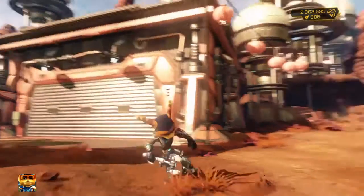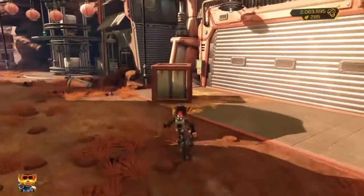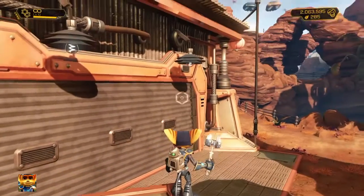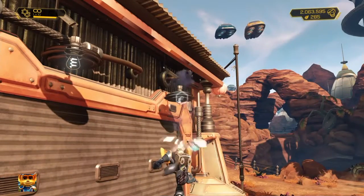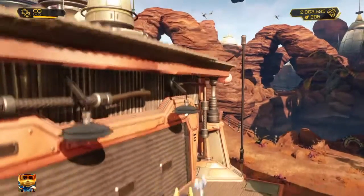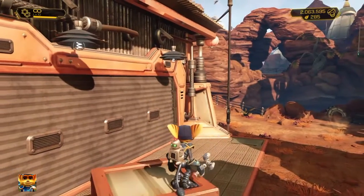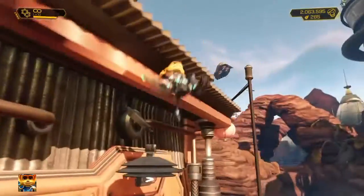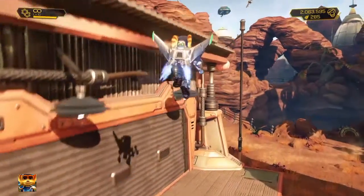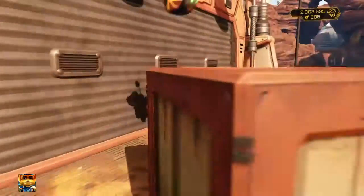So on the planet Veldin, head to the Galactic Ranger Fairgrounds and then head on top of this box. Now head over — you see that lamp there? You're gonna use your thruster pack with a high jump and then the midair dash to get to take damage like that, and then try to get on to this roof.